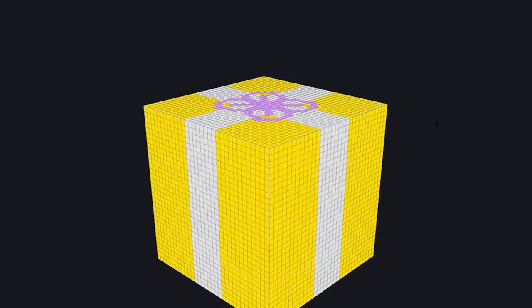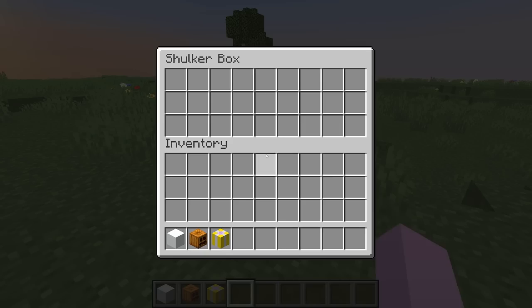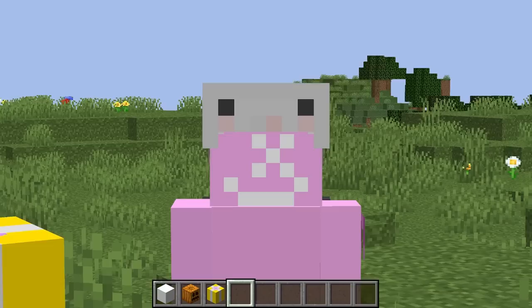Let's go ahead and do a shulker — we got 'spirit of Christmas.' Let's turn the shulker into a Christmas present. We'll start off with a yellow frame, add in a white stripe, and draw on a pink bow. Oh my god, our shulker box looks so good — this would be the perfect Christmas present for anyone. It even looks cool when it opens. I'm gonna give this a solid 7 out of 10 because we are in the spirit of the holidays.